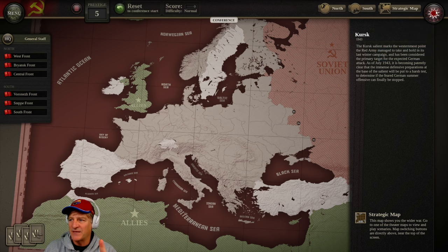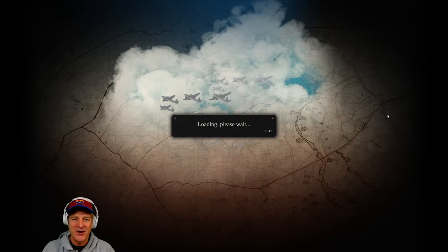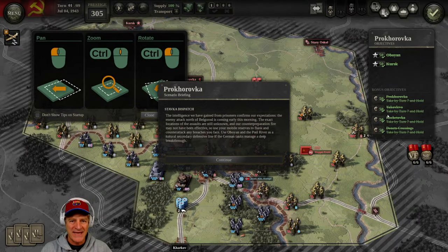Past the conference, we can see our scenario: Prokhorovka. It's a nine-turn scenario where we're absorbing the initial German assault on Kursk. One of the unique things about this DLC is that both sides are attacking and defending — it's a massive campaign. There was a huge buildup on both sides historically, and this DLC captures that well.